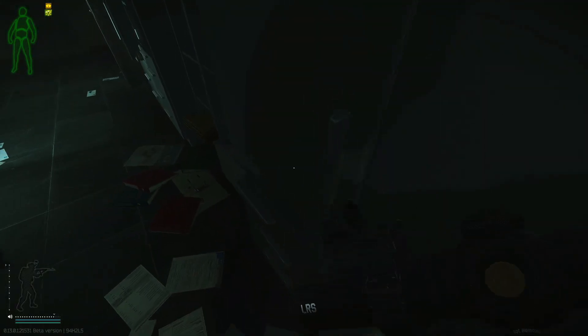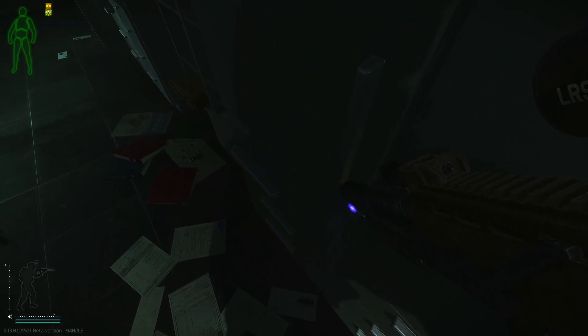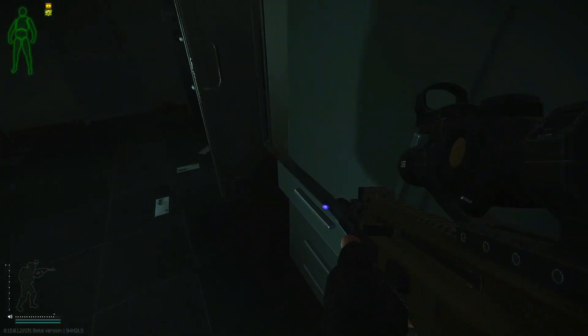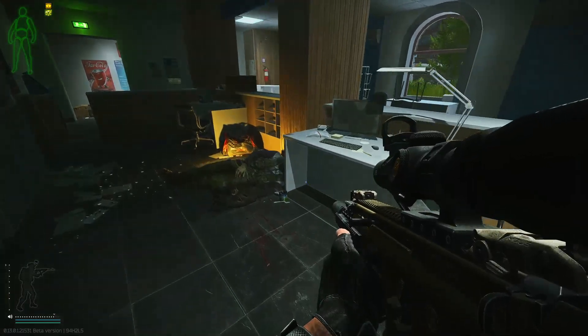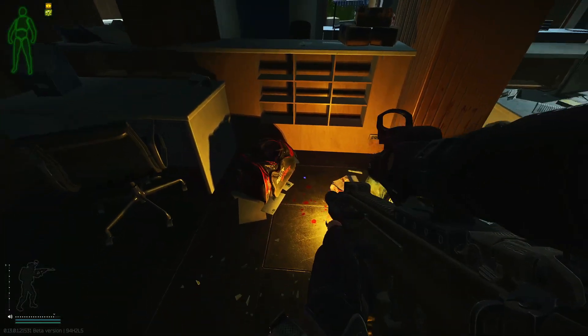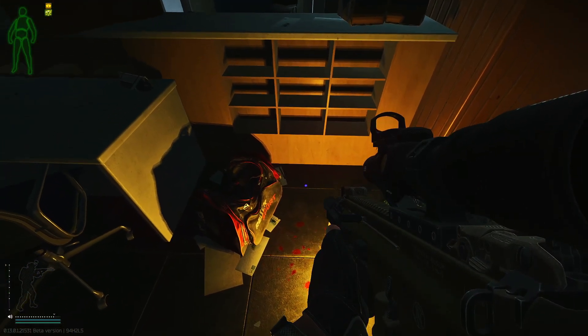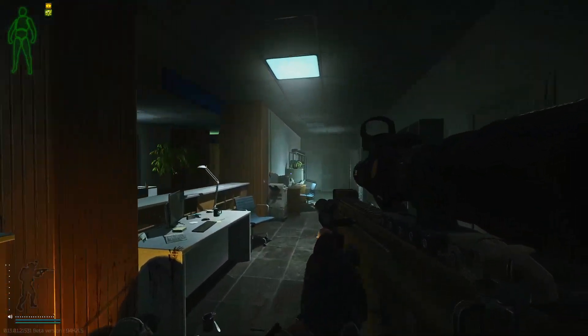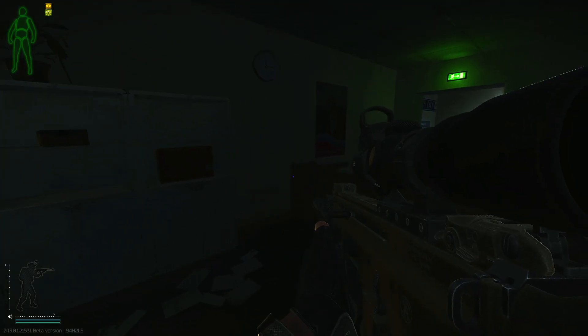I'm not the biggest fan of the new dynamic loot. Oh, there it is for me. I found mine in this drawer — check the drawers. Another spawn I know it can spawn for certain is right where my laser is, next to this gym bag on the floor. Just check all down this left side, all down this right side, and you guys will find it.